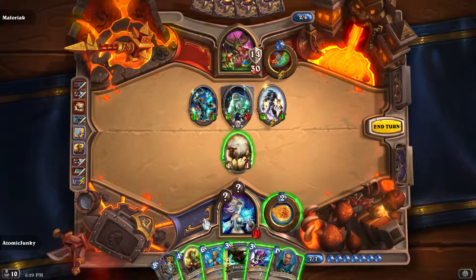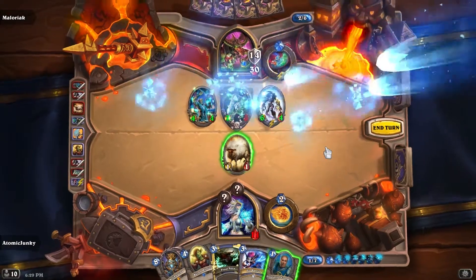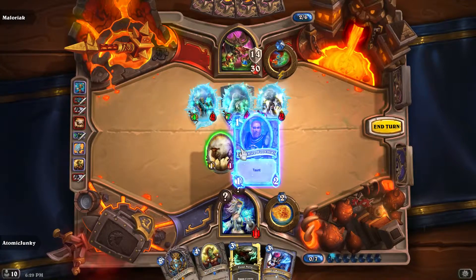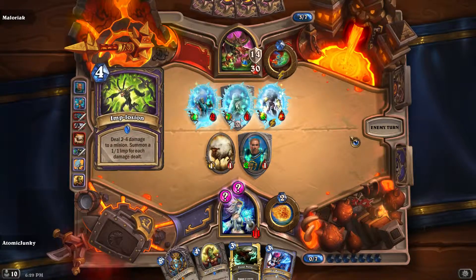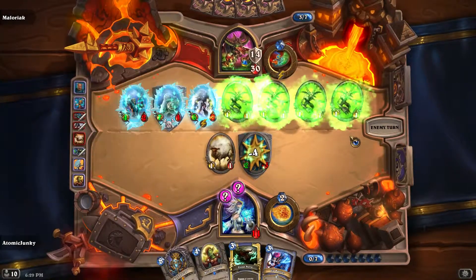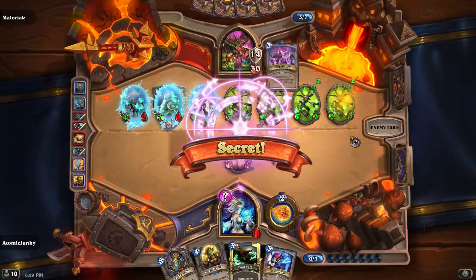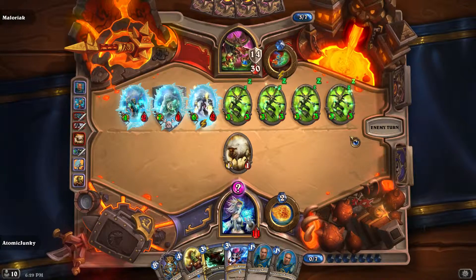Okay, we have our Taunt and Keltahar. So we basically have some way to make it until turn 9 to play both. We can try it out right now. We play Blizzard here — and there is the Implosion. Not what we are looking for.